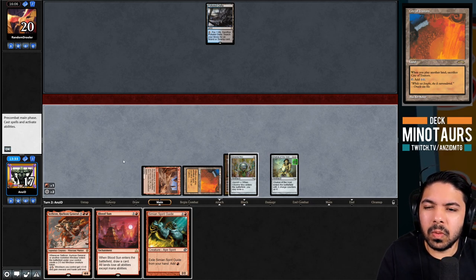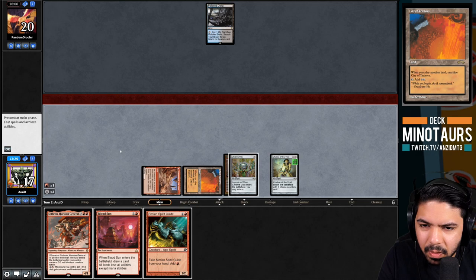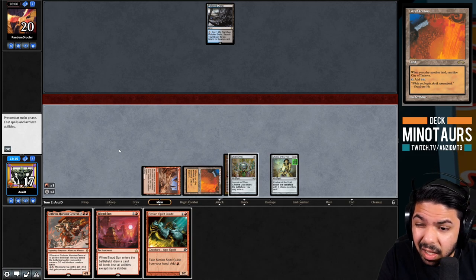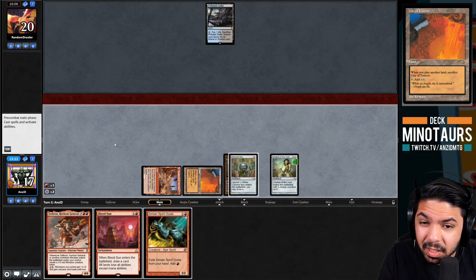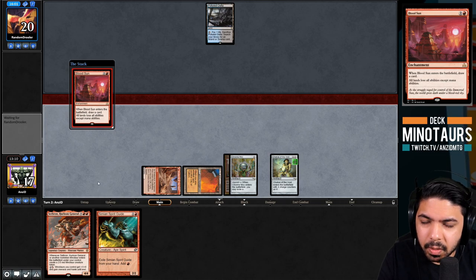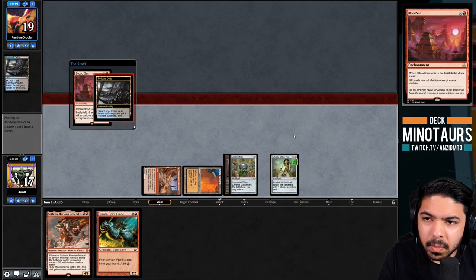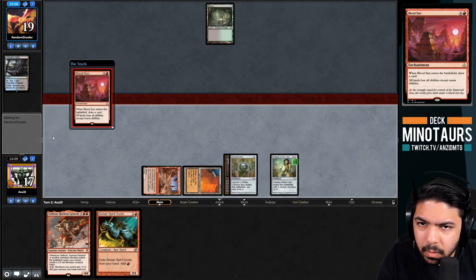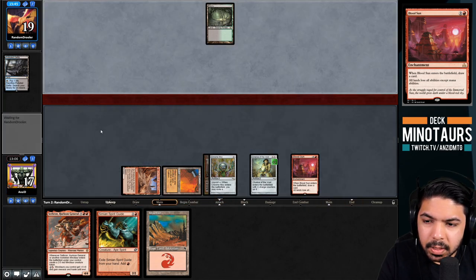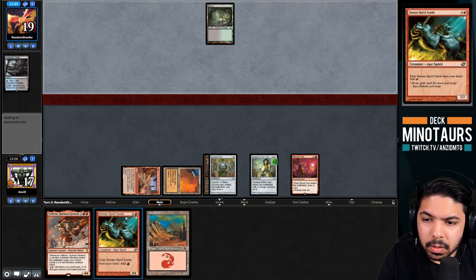We question whether to play Sethron immediately or Blood Sun, since on turn three they could play Oko or Abrupt Decay. Blood Sun, if it resolves, protects us from Wasteland and we can play Sethron next turn. Importantly, the opponent not Forcing Chalice doesn't mean they don't have Force - they might be saving it for something more relevant like a Minotaur or Blood Sun. They fetch Bayou. We draw Mountain, which means next turn we can cast Sethron without Simian Spirit Guide.